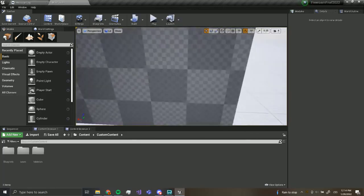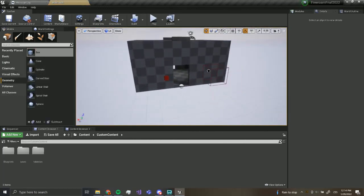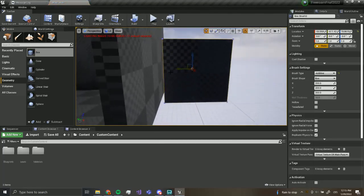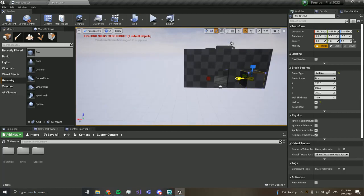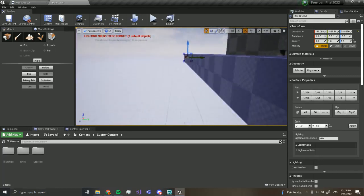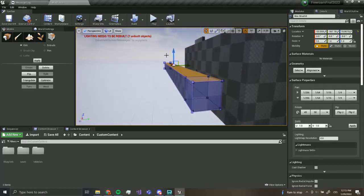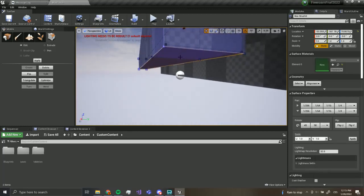I want to add buttons with lights. First of all, we're going to add hallways. I'm going to use the box brush to add a whole hallway like this — I'm going to make it hollow. I'm going to go into geometry editing and move this face like this. I'm going to make the height a little higher.